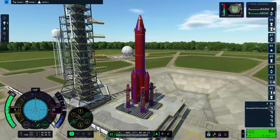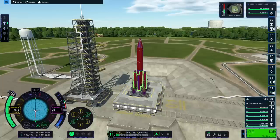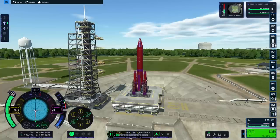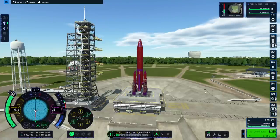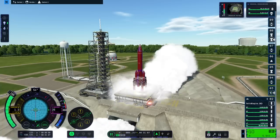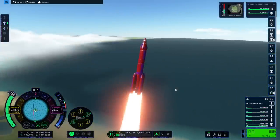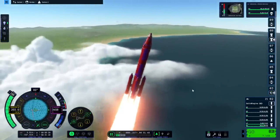Here is our proud rocket on the pad — it's nice looking. We probably want those launch clamps to release after we light the engines. It's not very wiggly now, that's good. There have been some times when it's just wiggling on the pad quite a lot. The interface takes some getting used to. Spacebar — and they have a countdown. If you press spacebar again you can skip the countdown. We've got water deluge effects and everything. And launch — we're going up.